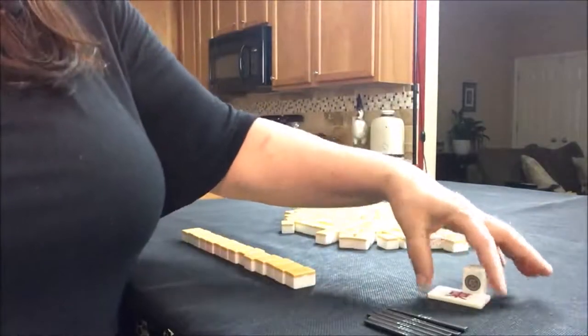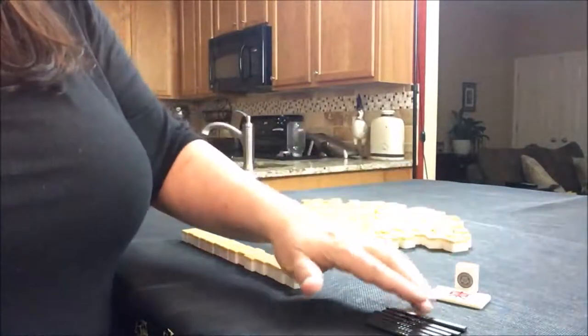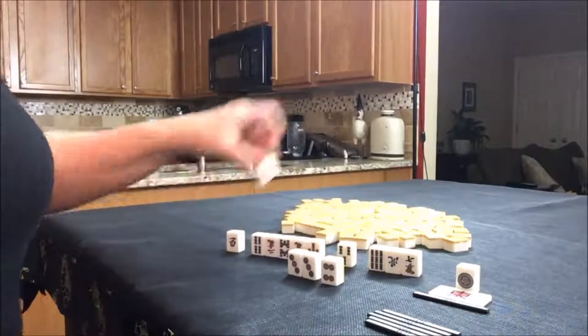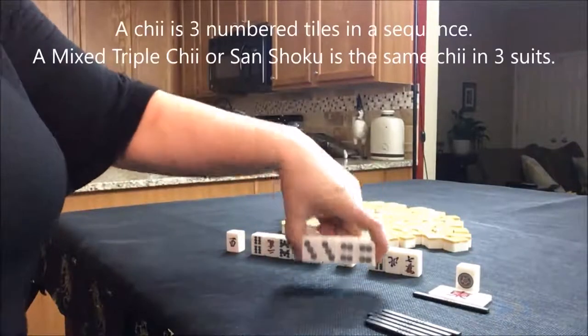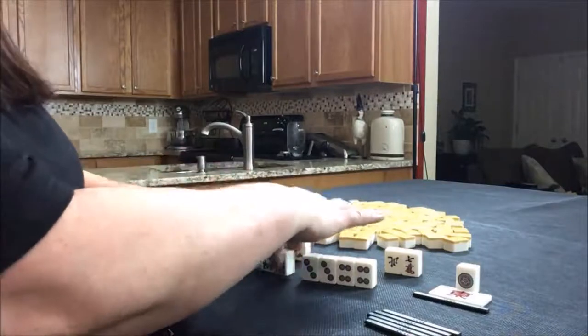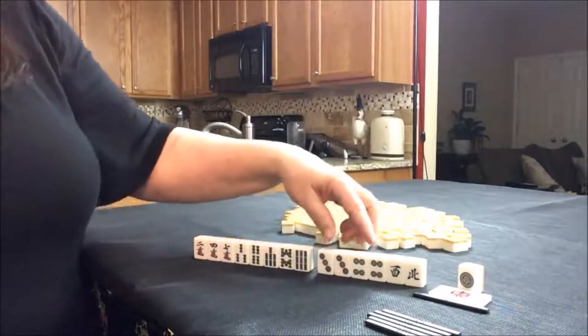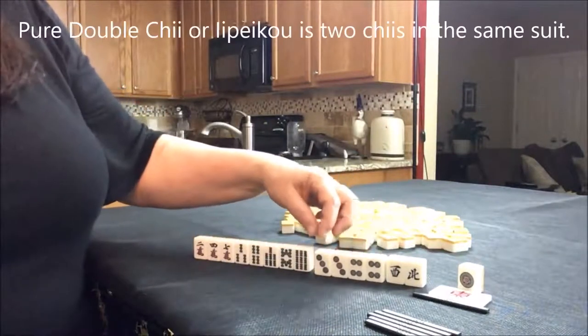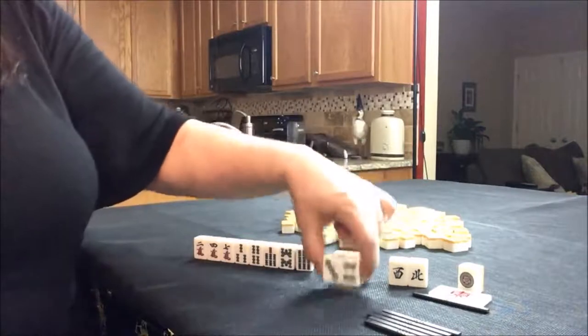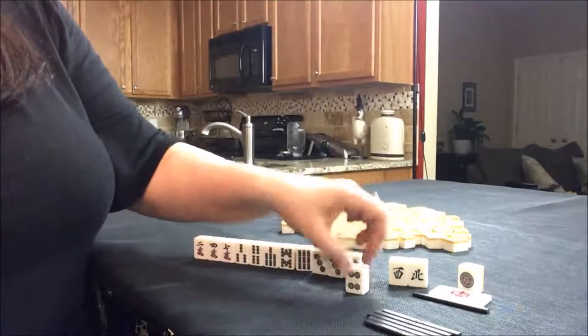We'll just pick a random Dora tile — Dora indicator, I should say. So for this random pull, two dot is Dora. We don't have two dot but we have three dot and four dot. This could be good potential for a Pure Double Chi — I think that's probably what I would try for. If we get two dots we could have potential Chi here and here, filling it in with two dot Dora. That would be really nice.